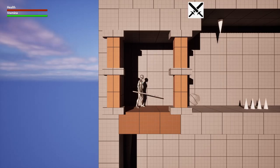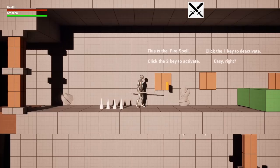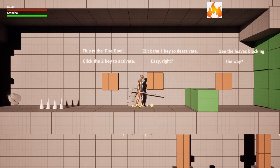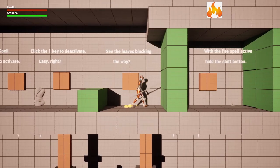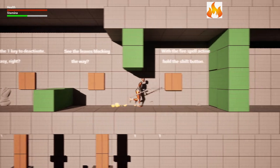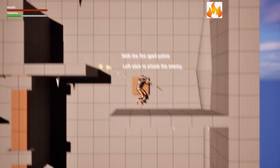Level two was created by my team member Janie Boucher. This level also has a little bit of a tutorial because you're now being introduced to a fire spell. Click two to change to the fire spell and click one to go back to melee. You can see the leaves blocking the way — you can use the fire spell to burn those down.